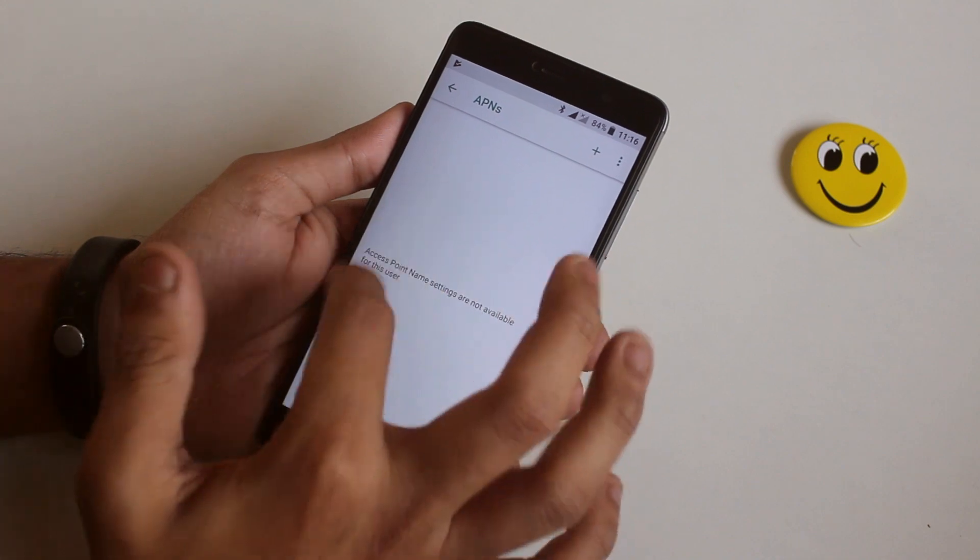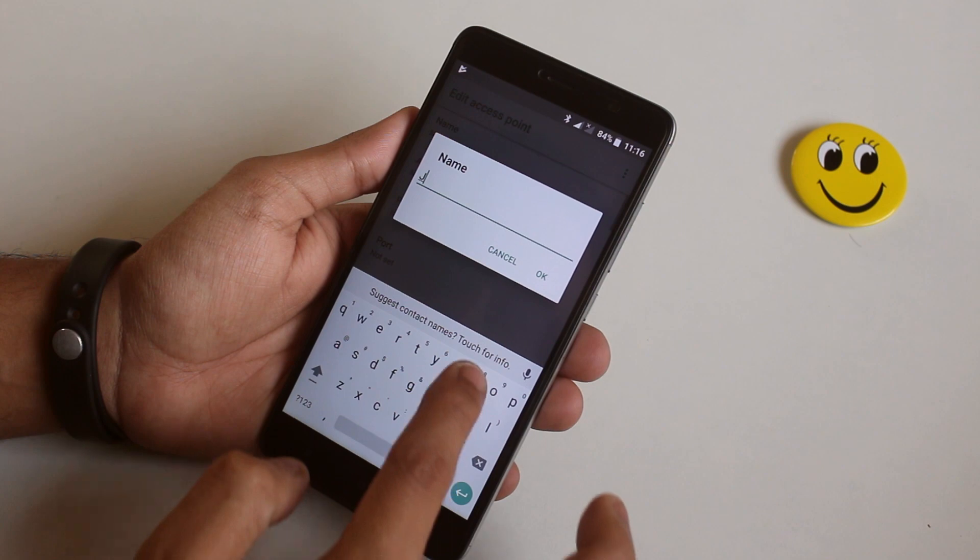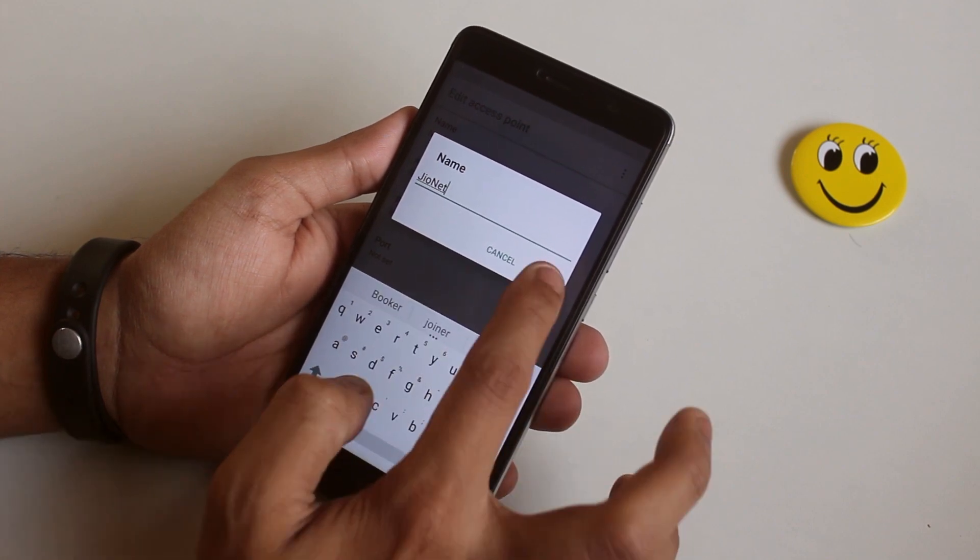VoLTE and data was not working from the first boot, but once we set up the access point for Jio it's working fine. Here is a quick demo of setting up APN and working VoLTE.